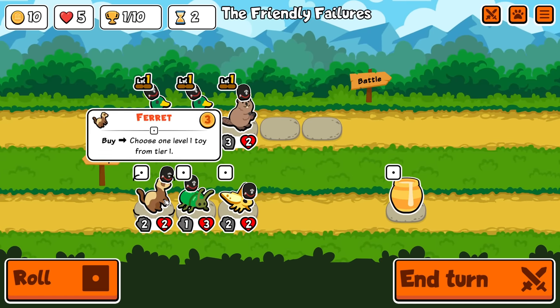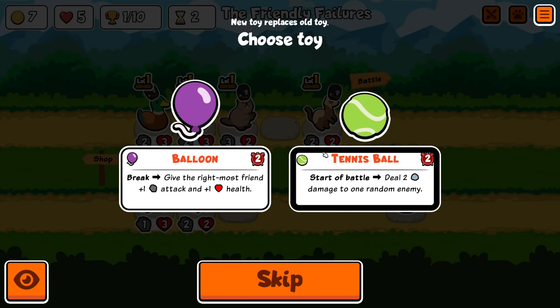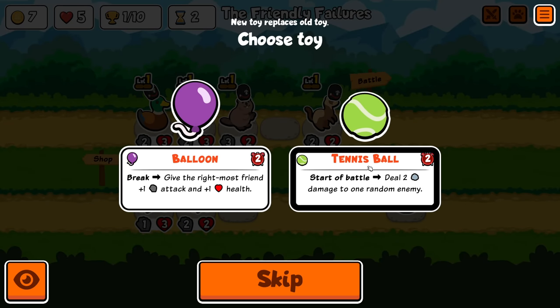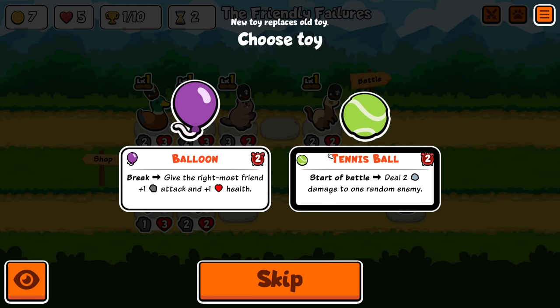Here's the tier 1 one. Ferrets — buy one level 1 toy from tier 1. So if we pick that up, we get to choose from all of the tier 1 ones. There are only two from tier 1, but some of the other tiers have three. There's balloon and tennis ball. Balloon gives you 1/1 when it breaks after two turns, and tennis ball gives you two extra damage every fight for two turns.